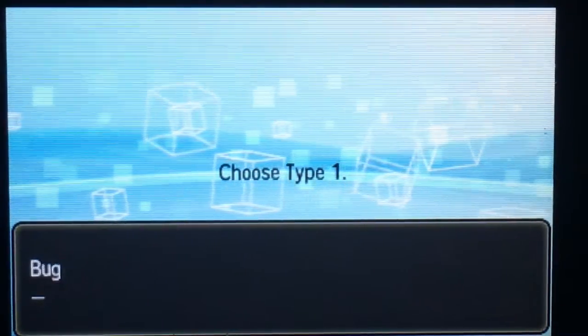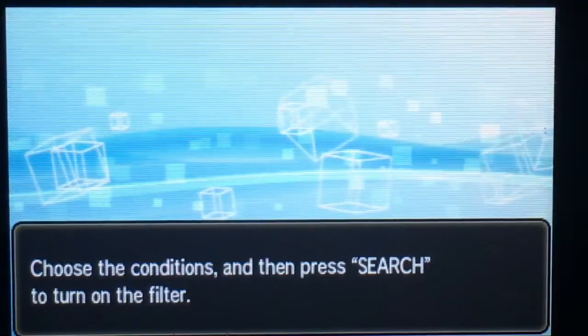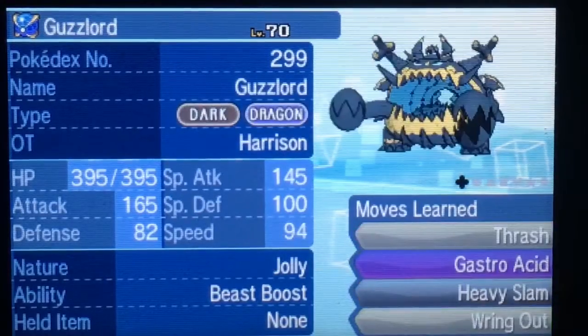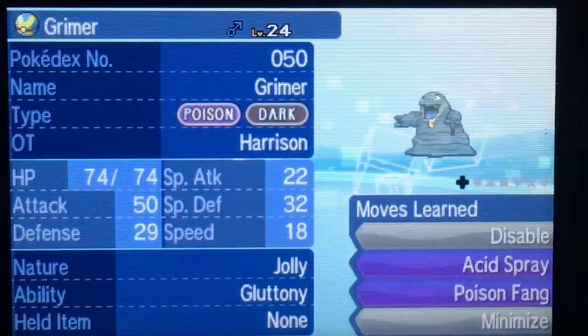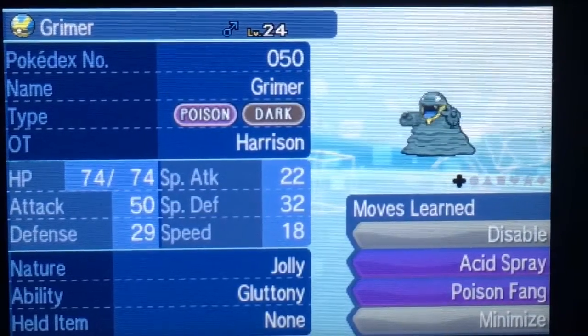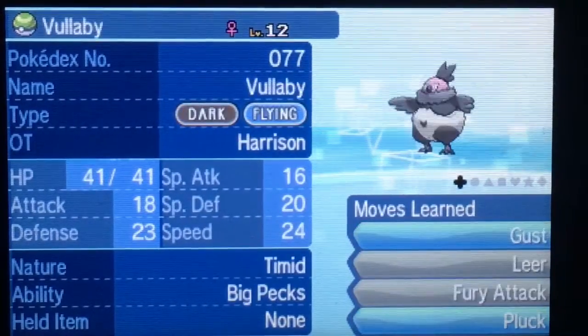I gotta search by typing. I actually have a bunch of dark types. That's another thing — it erased all my EV stats, everything. I gotta put Drampa in there too. But there's the Volbeat.